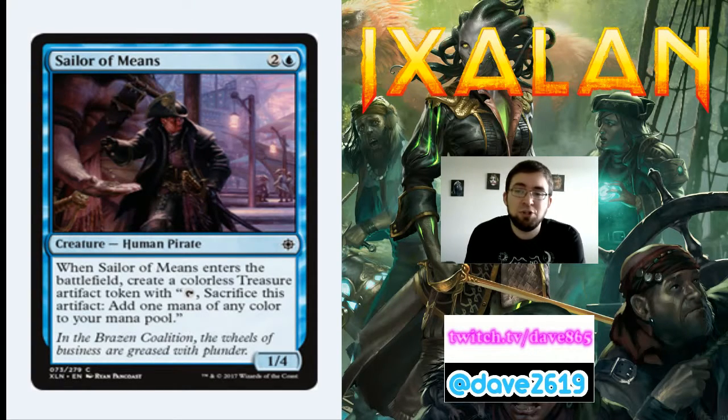Sailor of Means is 2 generic and a blue for a common 1/4 human pirate — when it enters the battlefield, create a treasure. Because you get a treasure it's essentially 2 mana on turn 3, leaving up an Opt or bounce spell. On turn 4 you can leave up your counterspell. I do like Sailor of Means in the control-y blue build and pirate decks — it's a good defensive card with extra mana acceleration.